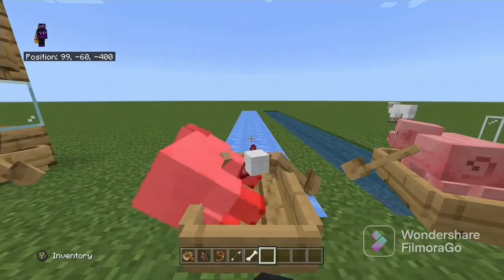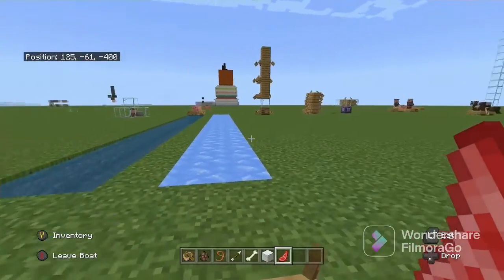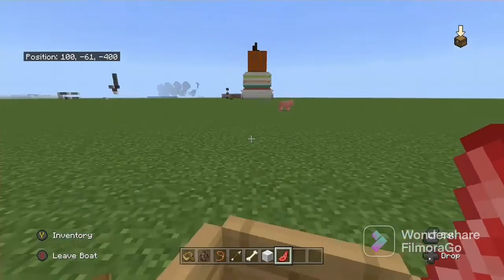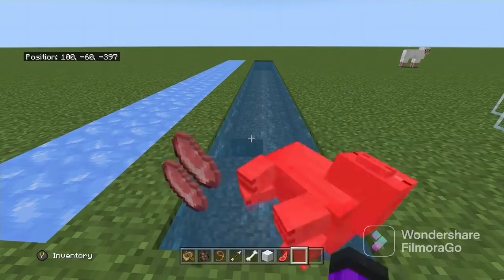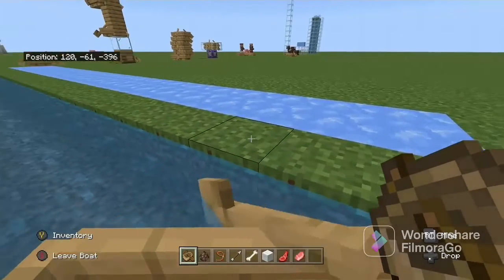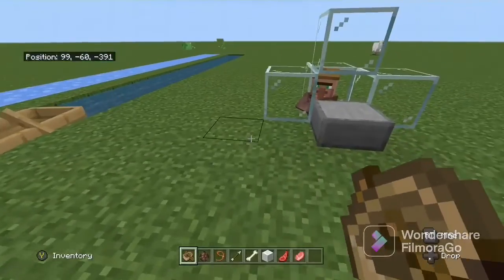Next is ultimate speed. With ice and a boat you go super fast, and this is really helpful for fast travel. The fastest is with blue ice, and putting buttons on it makes it even faster — blocks inside even faster as well. On water you're actually faster in a boat than you are swimming or sprinting, so it really helps with travel across water.